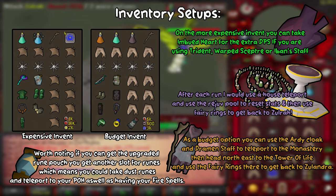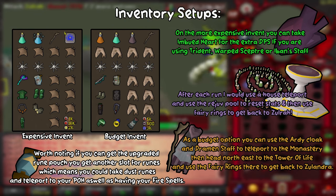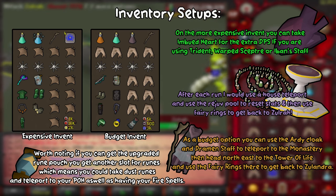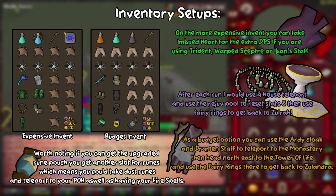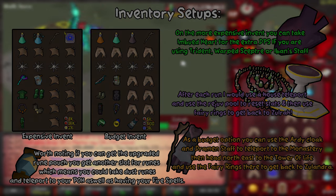All you need to do is teleport to the monastery, run northeast to the tower of life, and use the fairy rings. If your budget can stretch to the expensive inventory, it may be worth taking an imbued heart for extra mage DPS while using the trident or warp scepter. If you can get the thread from Tombs of Amascut, it will improve your rune pouch by adding an extra slot for more runes, which is useful if you're using the fire spells method so you can teleport as well.